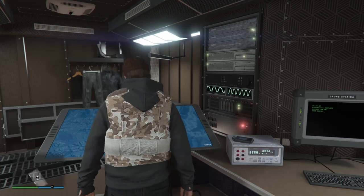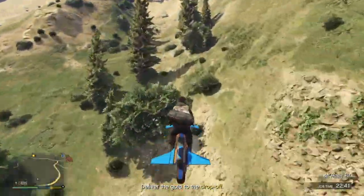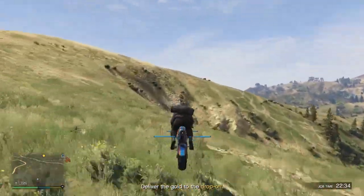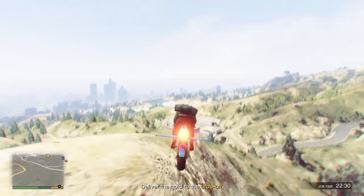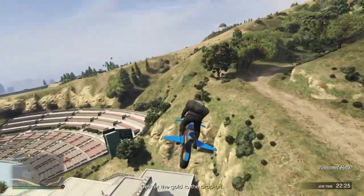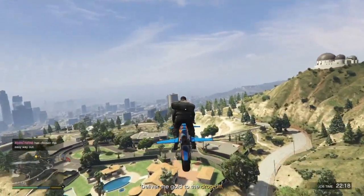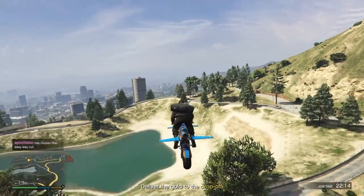You're just going to go ahead and do the heist or mission as you normally would. Once you do the mission and get away from the cops, you're going to drive over to the drop-off point where you deliver the goal. You're going to need to parachute down into that job zone — not skydive, but parachute. If you don't make it, it's okay. You need a vehicle you can parachute from, like a helicopter or the Oppressor.